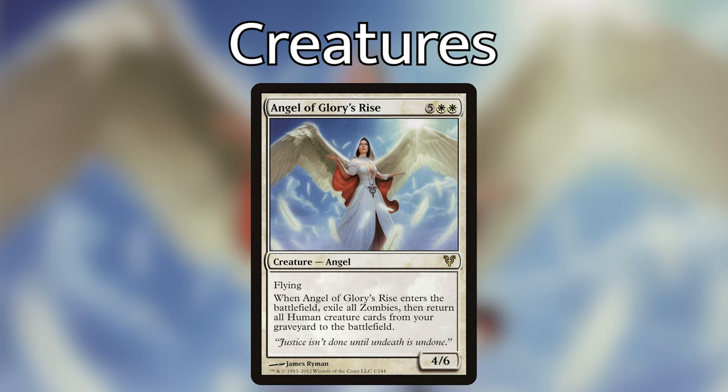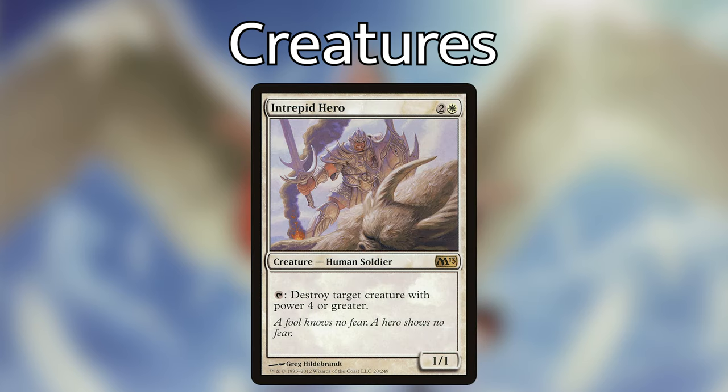Here are my four honorable mentions — cards I thought about putting in but didn't. I'm not quite convinced they don't belong, but I'm a little iffy. First, Intrepid Hero — two and a white for a 1/1 Human Soldier. You can tap him to destroy target creature with power four or greater. Super useful for removal, however he is three mana for a 1/1 and he's likely to get removed and not stick around.